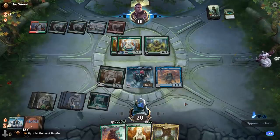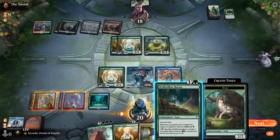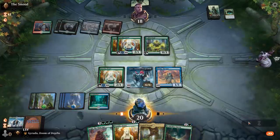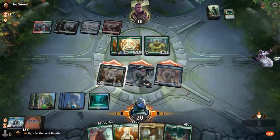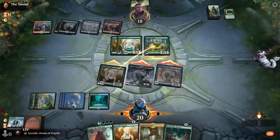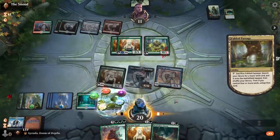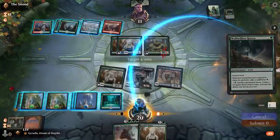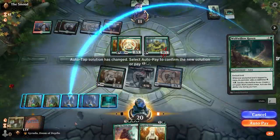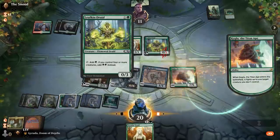I'd like to draw Thassa or Spark Double here, but that's fine. Seven mana down to six, so I can attack with these. I should have fought Kogla on the Leafkin first anyway. Let's crack this — it's just another Forest. The funny thing is I hit on the pretty low end of what I can hit with Gyruda here and I still feel like I'm in pretty good shape.